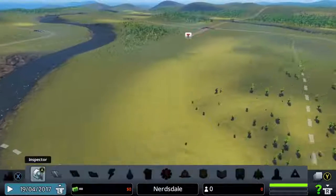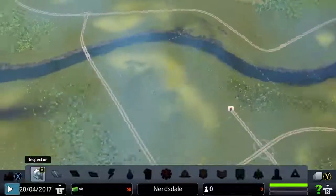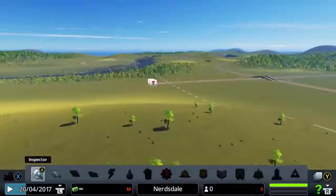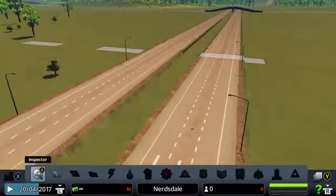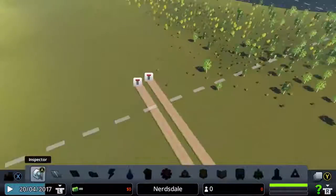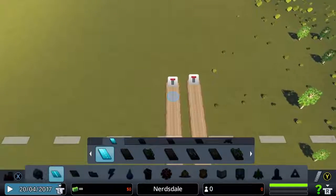So here we are, ladies and gentlemen — Cities Skylines on Xbox One. It looks pretty similar to how it looks on PC. The draw distance is slightly less than what it is on PC, but I'm not here to review the game, I'm just here to play it. So we're going to go right ahead and build ourselves a little road over here.